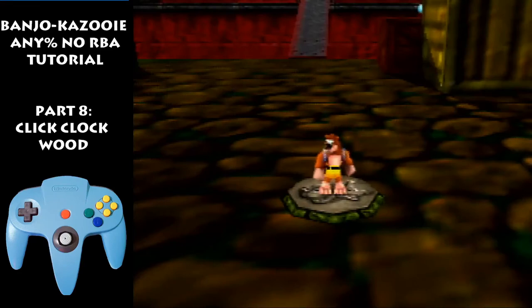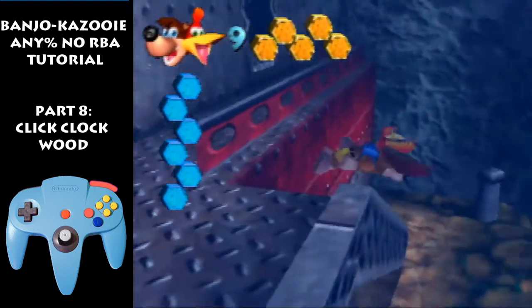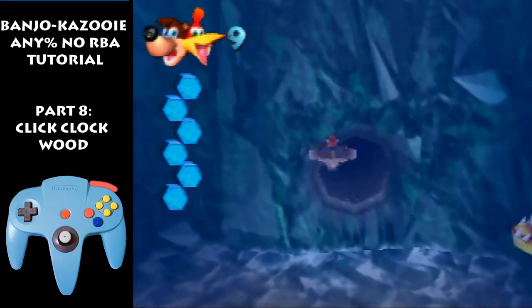Welcome back to the no-RBA tutorial. In this video we're gonna go over Click Clock Wood. Walk off, don't go into the talent trap, just leave without the talent trap. Swim this way, tilt the joystick a bit left and right when you exit, and aim for this. When the camera turns, aim for the top part of this loading zone.